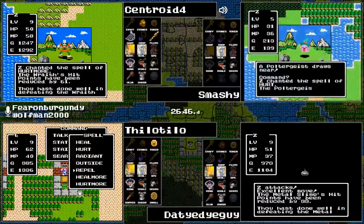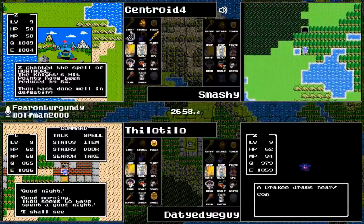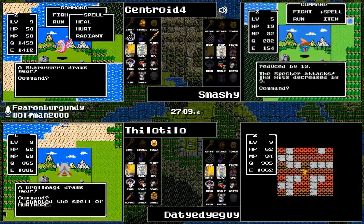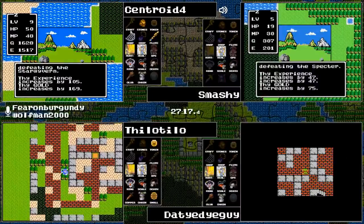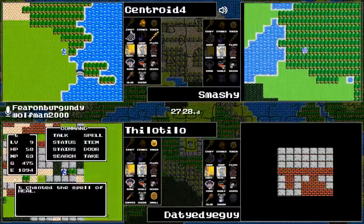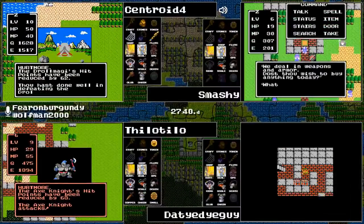I'll presume that Tilo Tilo has already equipped it then. Whenever he does a stat check, if you look and see a slight difference between the strength and the attack power, that'd be the tip-off that the ring was equipped. Three of our runners are at level nine now. Centroid gets to level ten: no power, 11 speed, 11 hit points, three magic points. Tilo Tilo is taking on the boss of Hawk's Nest — looks like the Axe Knight.